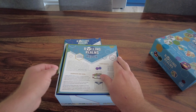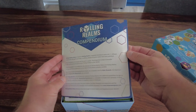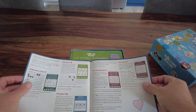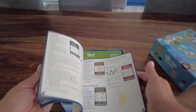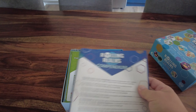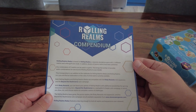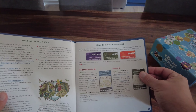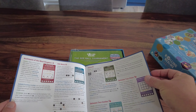First of all, there is a compendium included in this version of the game, and it actually has all the rules for every single card released so far. This is amazing - it will make teaching the game so easy. You just get the three cards out, find them in this book, and share the information. That is so awesome.